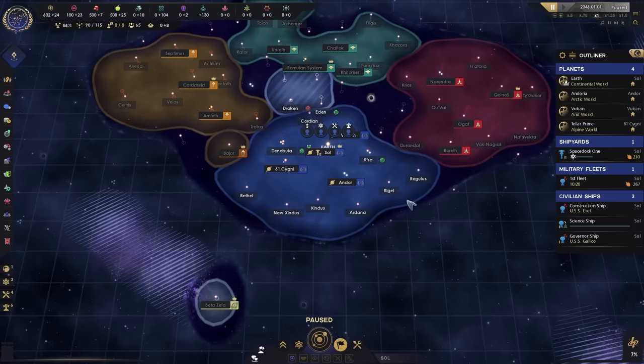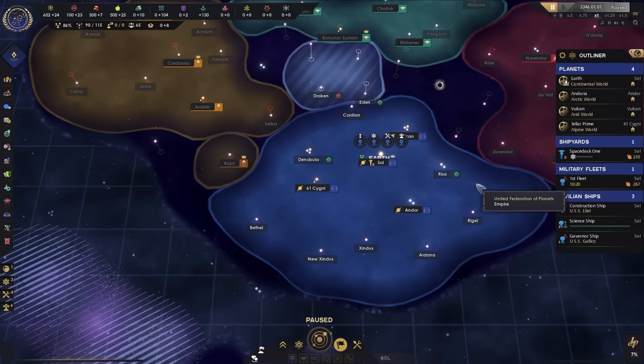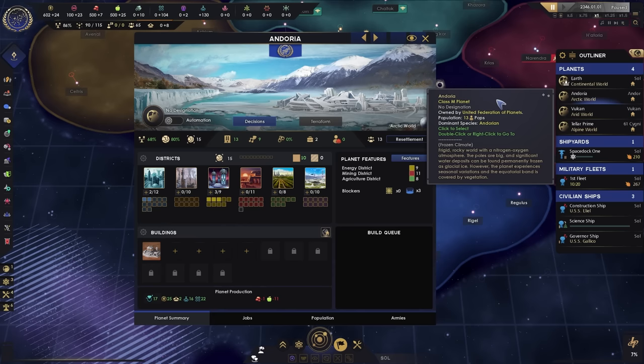With that out of the way, we still don't unpause — we need to look at what we have available for expansion. We've got Denobula and Ryza, two M-class planets, a Gaia world, and a Tundra world. We want to colonize those, but clicking on colonize shows we don't have the alloys or food. So we need to generate those resources by designating our worlds accordingly. Let's take a look at Andoria — this is the planetary screen where all resource management happens.